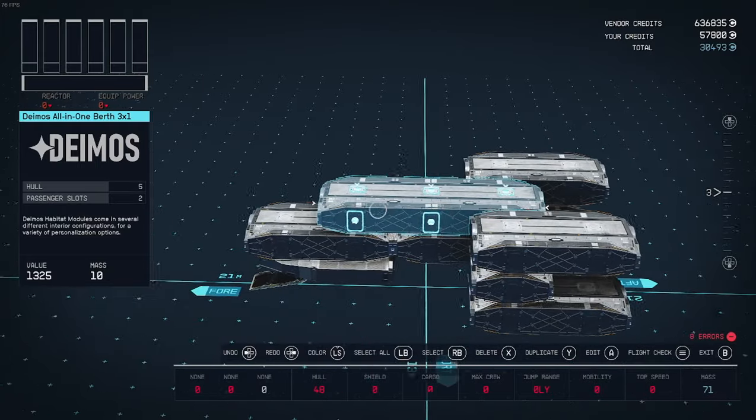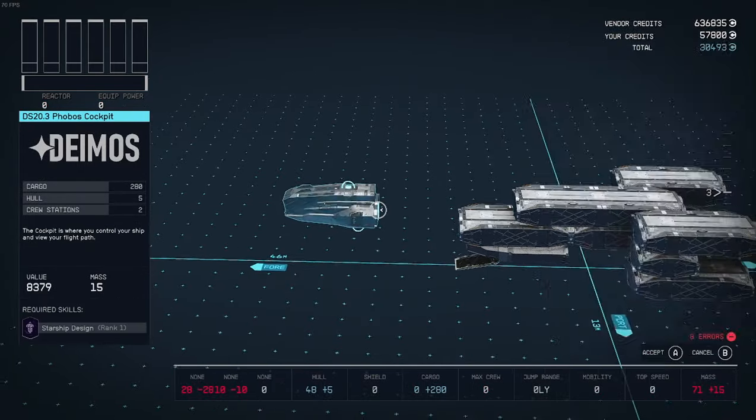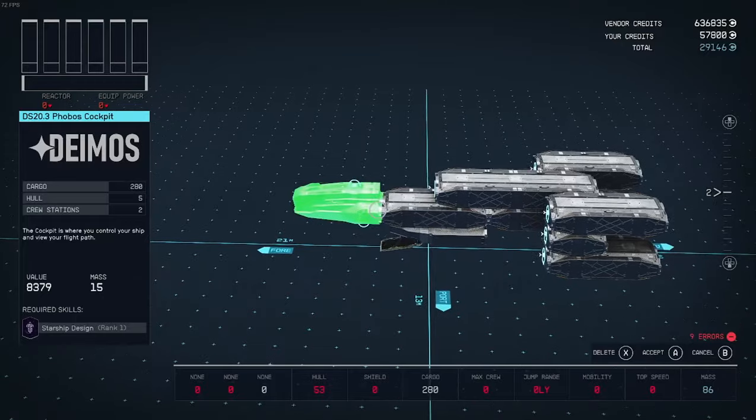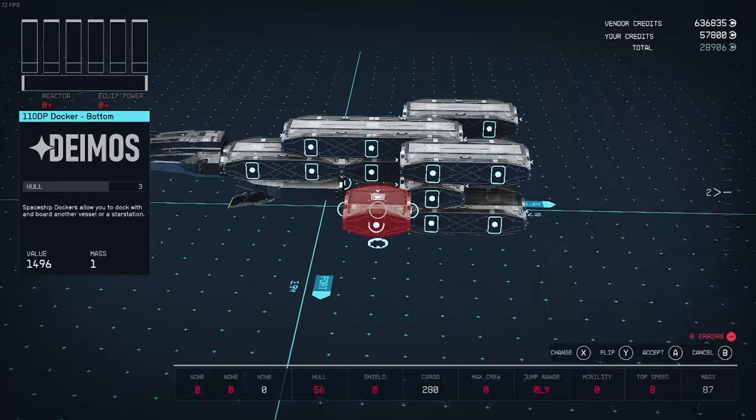This is going to be the overall skeleton of the ship and we're going to put the cockpit up front. And then we're going to put the docker at the bottom.